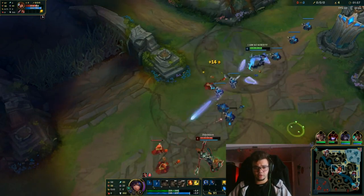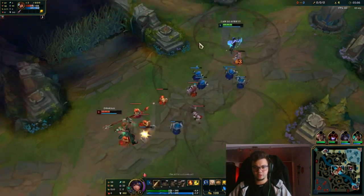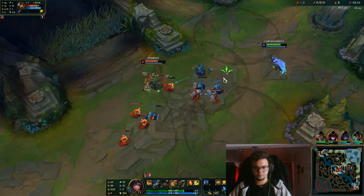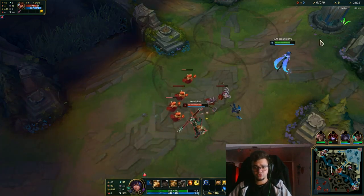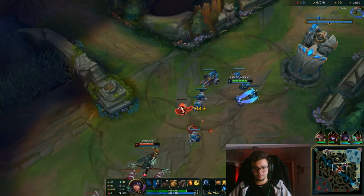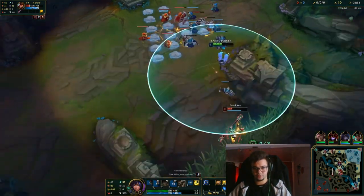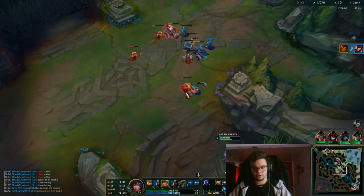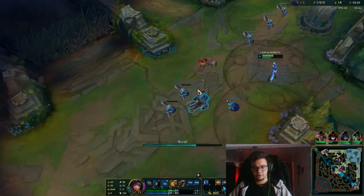I'm playing with Ignite because I want to beat this guy — he's jumping on me a lot. I'm mid at level 2 now, and if he jumps on me I think I win the trade by simply putting the E down when he uses his spell. We're going to start the tutorial any second now. I chose Ignite and Flash because I want to go for the kill — I'm certain I can do it, but after level 6 I need to be careful, so maybe getting an Armguard or something.